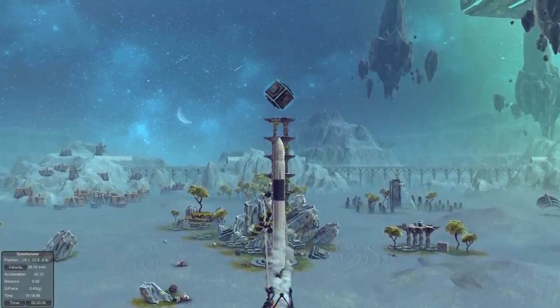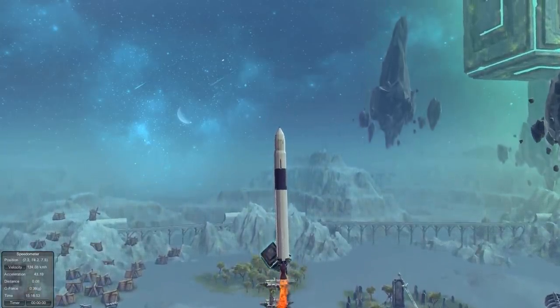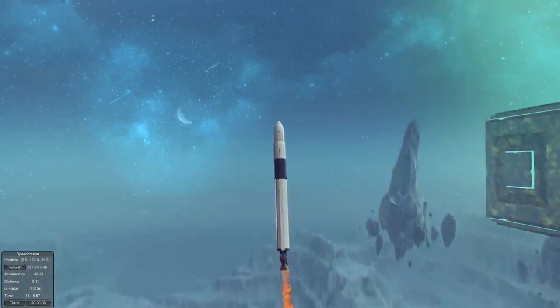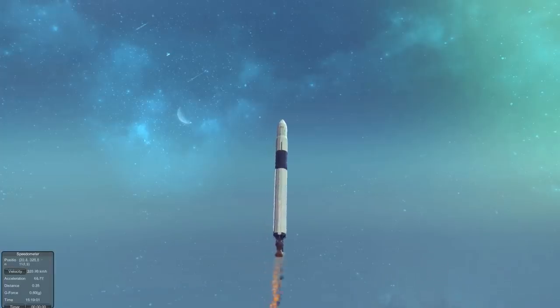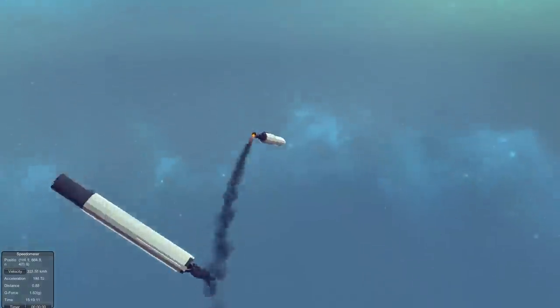Main engine ignition on. We are going to launch it right away. The difficult thing about this rocket is you actually have to manually control it. There is no stability at all, so this is all my doing trying to keep this thing as straight as possible. Rockets done, we are going to deploy. Oh, that's bad. That's bad. That was not in protocol.